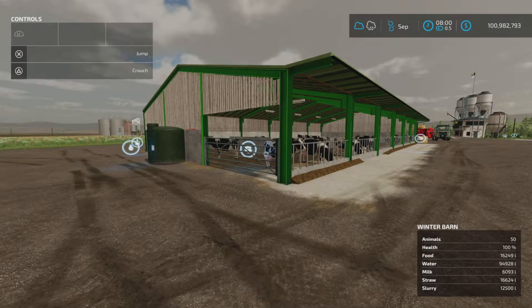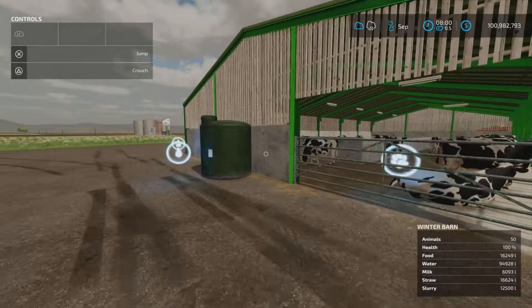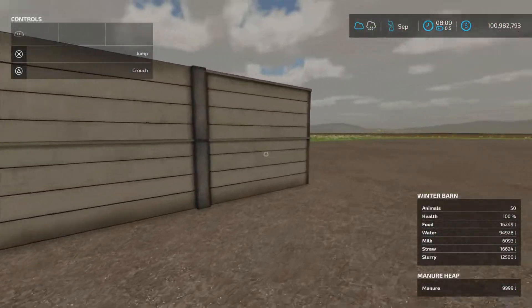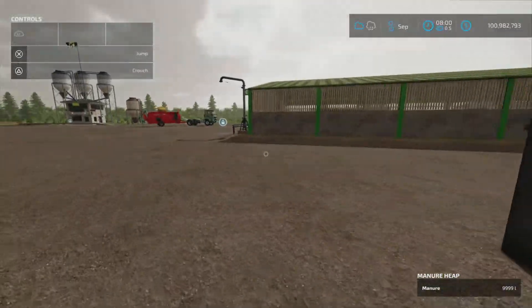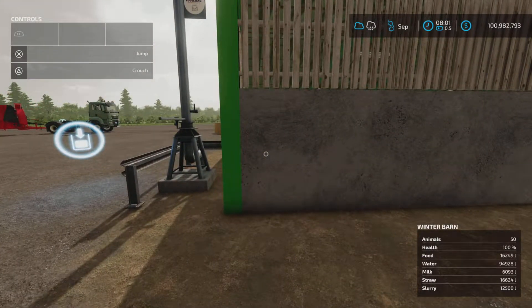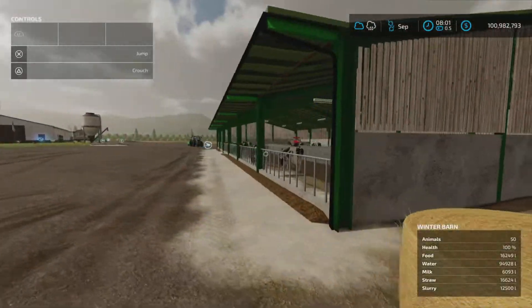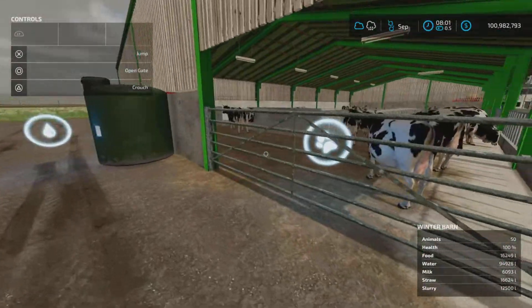Now that we've flown forward in time: water — they've hardly used any. Straw went down a bit. Food has gone down by about half, so you won't be able to leave it more than a month. Manure — we have 10,000 liters of it, very good. Slurry — yes, 12,500 liters of slurry. Right on.